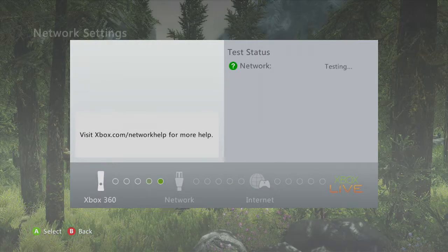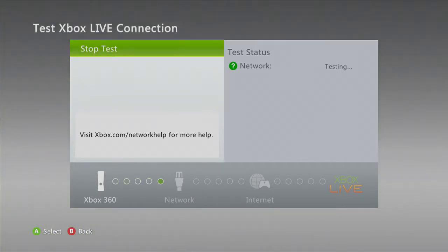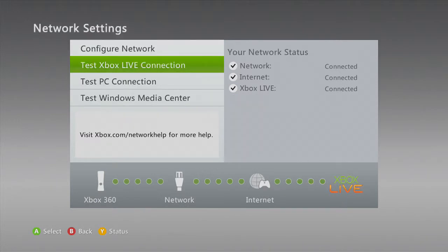It's going to sign you out and disconnect you from Xbox Live. If all goes well, it should look like this where it says network, internet, and Xbox Live are all connected. The Live statuses should all be up, but sometimes it doesn't even say that the Live status is there.